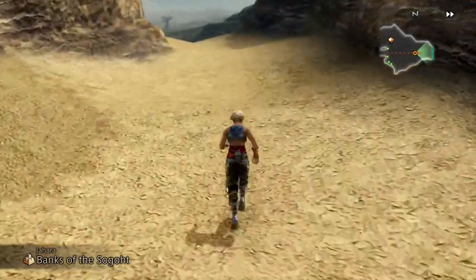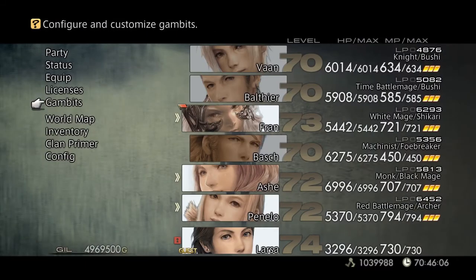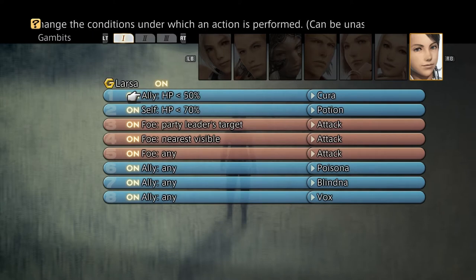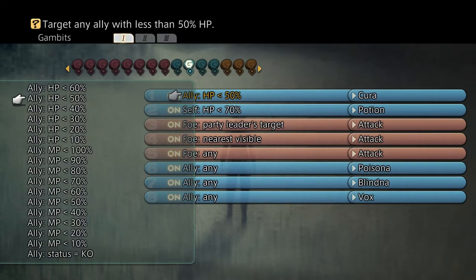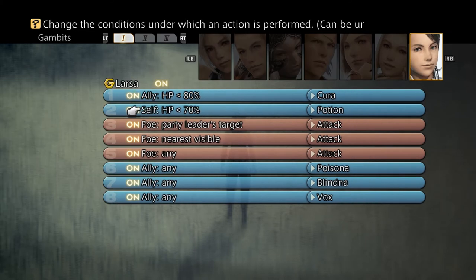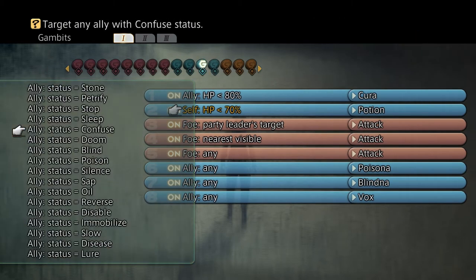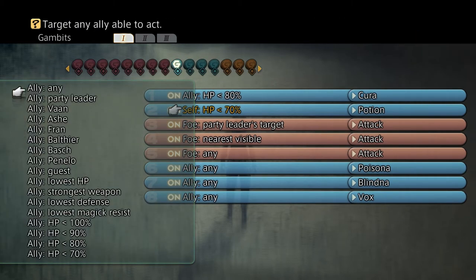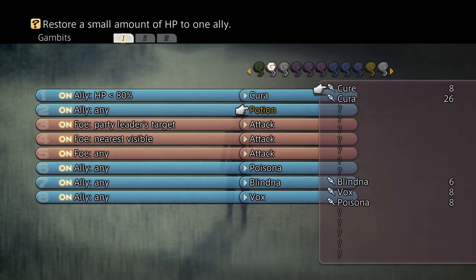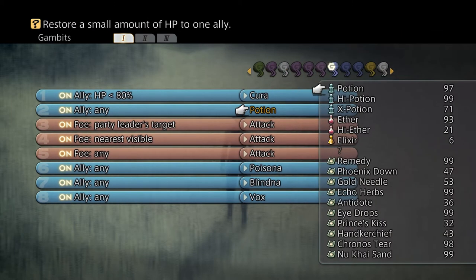Wait, let me change these gambits. Let's change that to 80 — let him do most of the healing. Do you have Raise? No? Guess you'll be using items then.